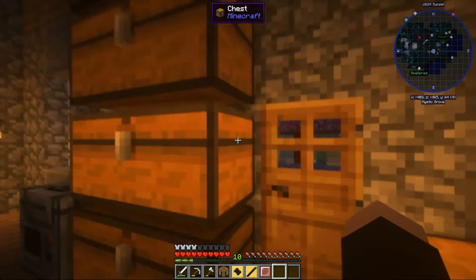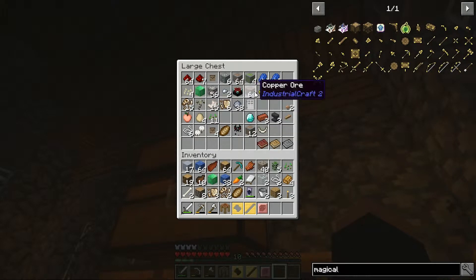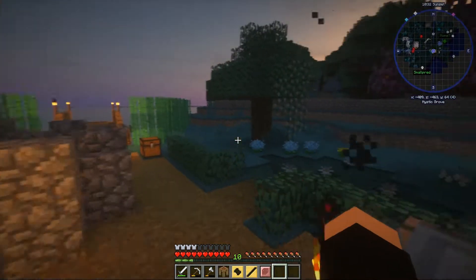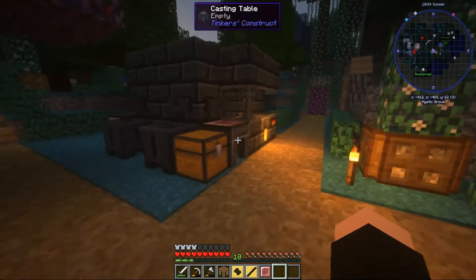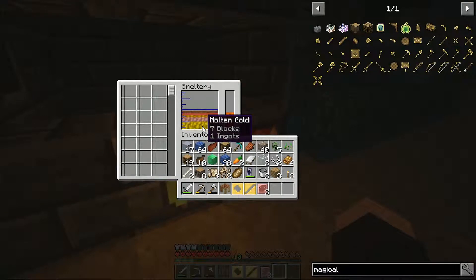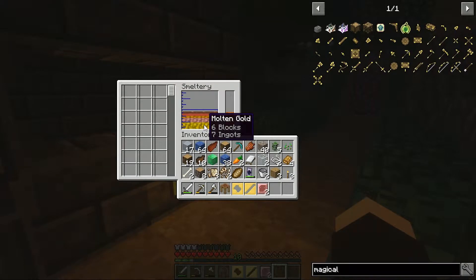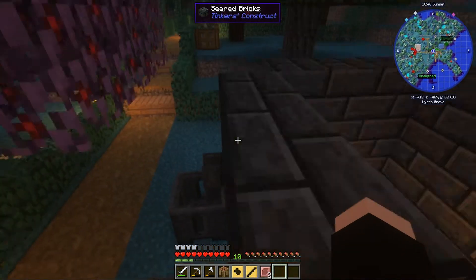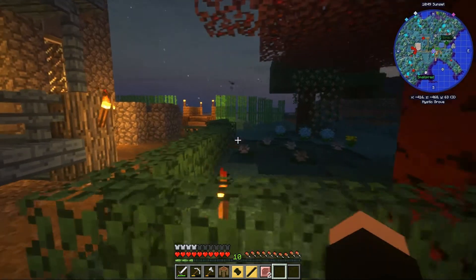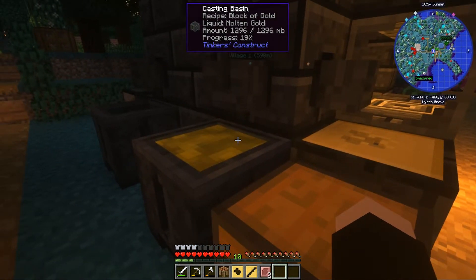Of course you did — they're in the forge, because that's the only gold we had. Pretty sure we had some ore. I think Sassy took that actually. Wait, no — there are like seven blocks in here. Oh wait, yeah, I got eight from the temple. I'm being stupid.